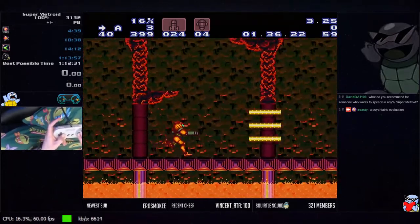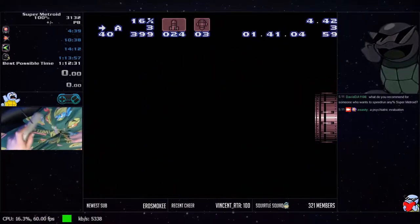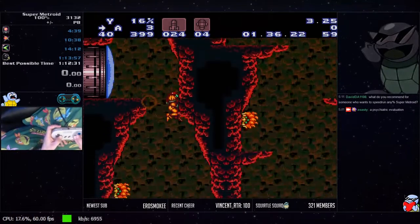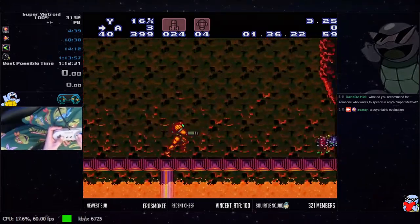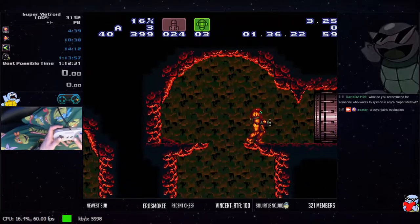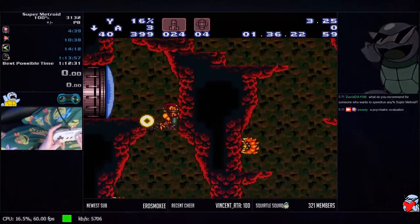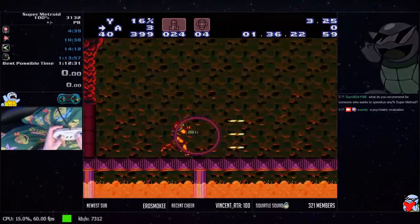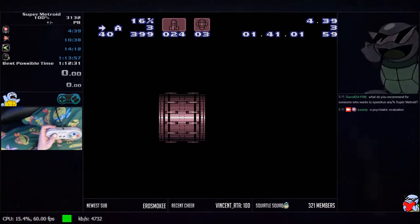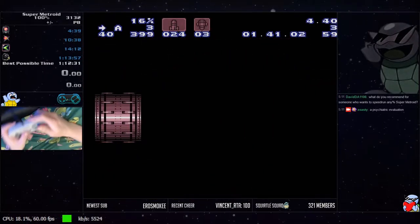A spin jump or straight jump are both 4:47 for me; crouch jump got me a 4:42. You want to do a jump up from this platform with supers already selected, then do a shoot with a down grab and run through the door.